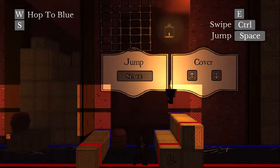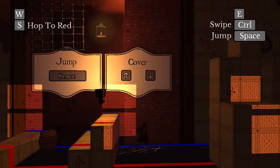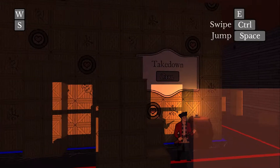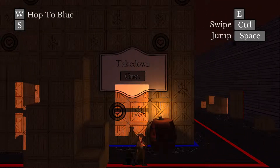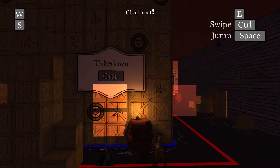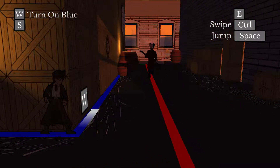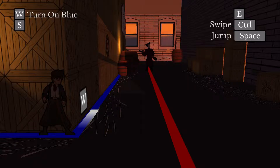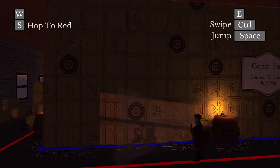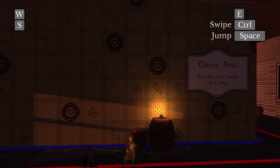I'm not sure if the no-jumping-in-cover is intended — this game is quite buggy and we'll run across that very soon. We get to take this guy out; stealth attacks are pretty much one-hit kills. Moving is fairly easy but the camera just doesn't know what it's doing.